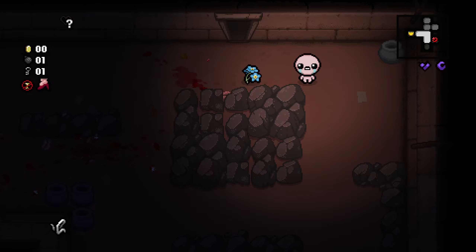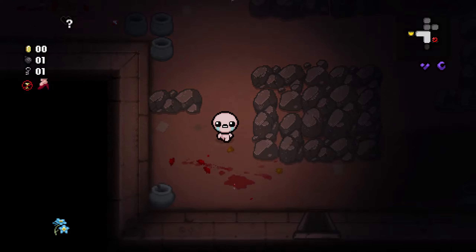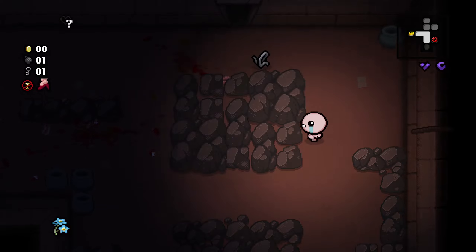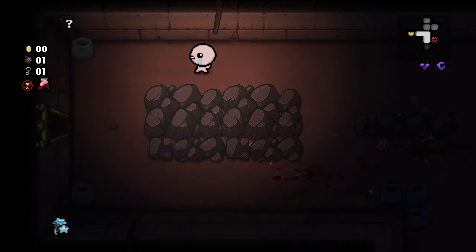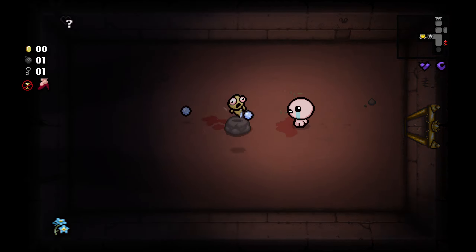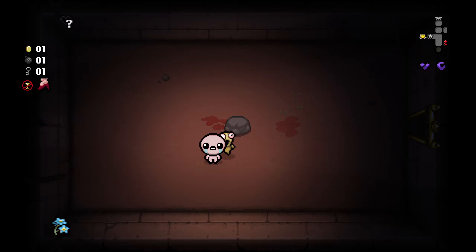I think Myosotis is a better trinket just because we'll also be getting keys from the pickups of the previous floor, so it's more general. What the hell is this — Acid Baby? It spawns pills. What does Acid Baby do?